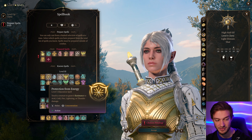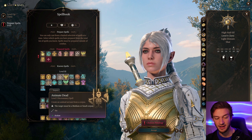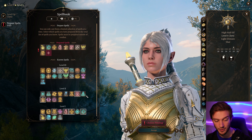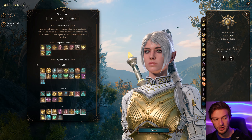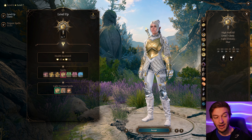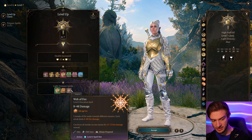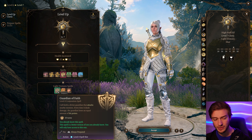We also get the ever-powerful Spirit Guardians — an incredible spell that can deal necrotic or radiant damage, 3d8 of either. We also get the choice of Glyph of Warding, which is super useful: set down a glyph and when the target walks into it they take damage, great for crowd control. At level six we get Improved Warding Flare, so you can impose disadvantage on attack rolls whenever an enemy attacks your ally — great for being defensive and helping the team survive.